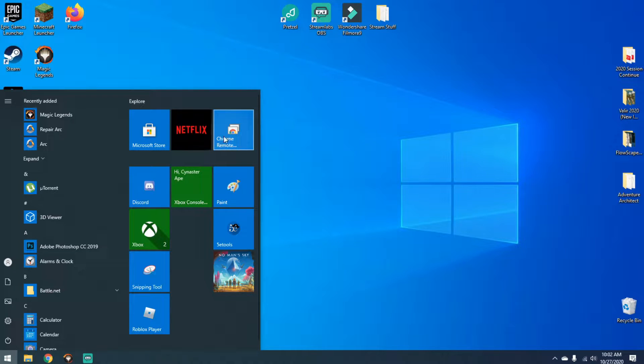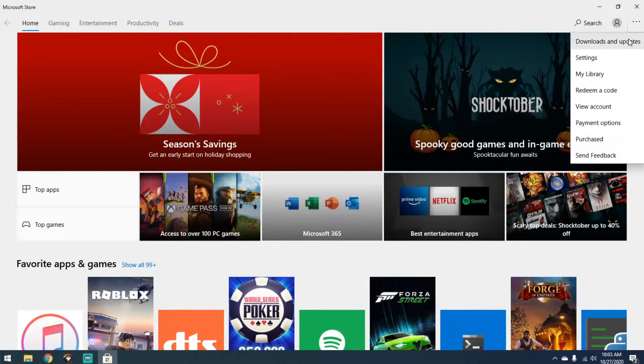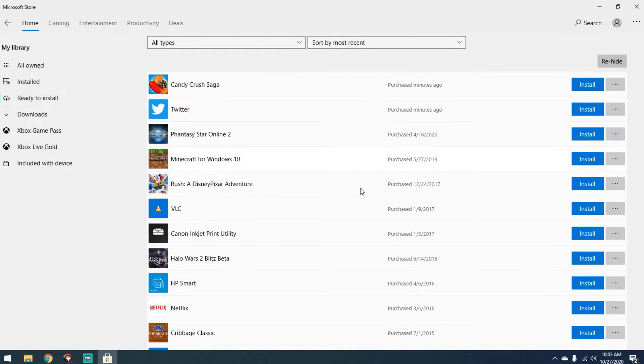I decided to just do a quick uninstall and reinstall, and I remembered this dilemma that I've run into probably about five times in the past year trying to play Minecraft Windows 10. So if you go into the Store and go to my library and check under 'Ready to Install'...